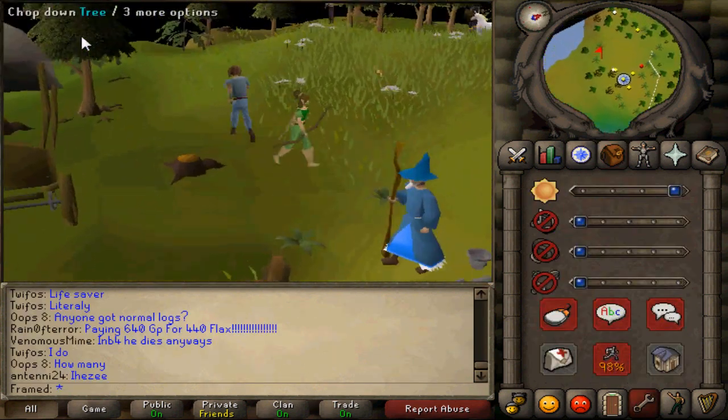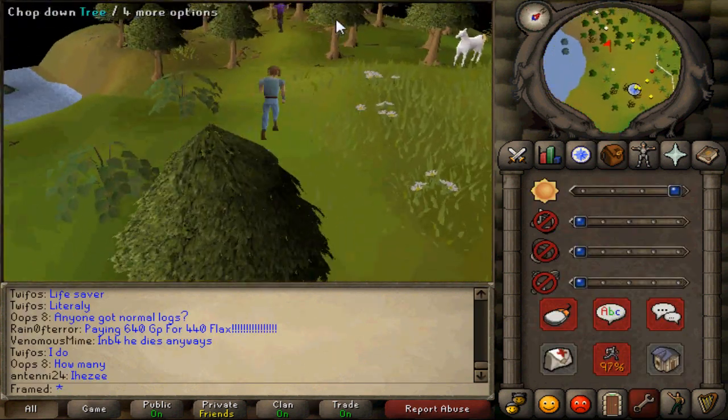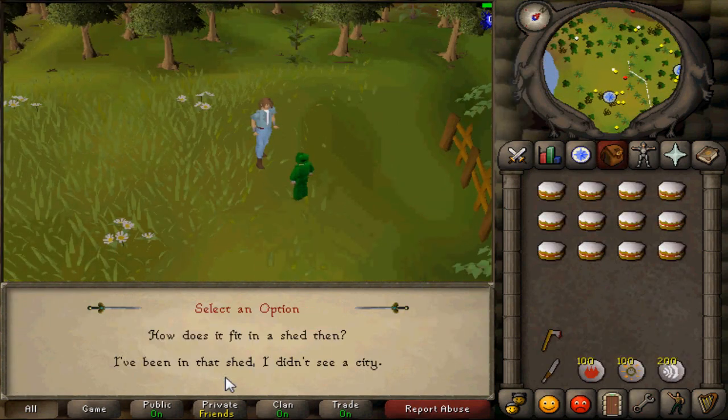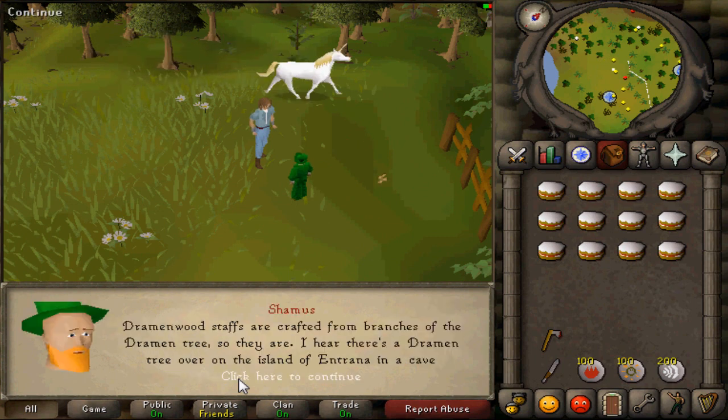Next, head over to the tree that says chop tree instead of chop down tree. Talk to the leprechaun that pops out of the tree, scroll through some dialogue, then select the first option.